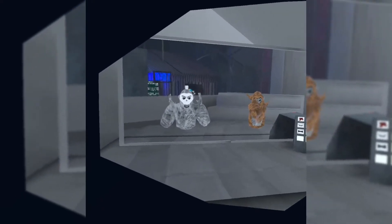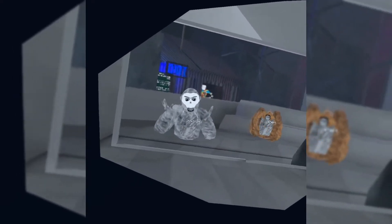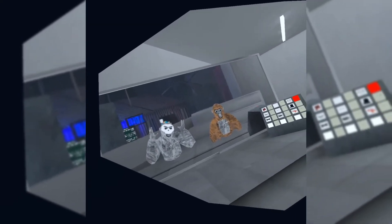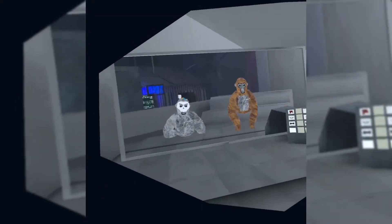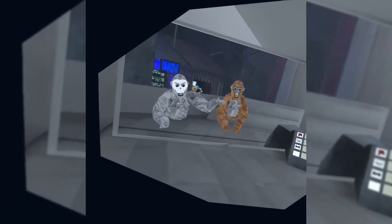The next combo is pretty simple — it has the skull mask and it's just a white color, so the color code is 999. It's kind of like you're a ghost or a skeleton. I think it's a pretty cool combo overall.